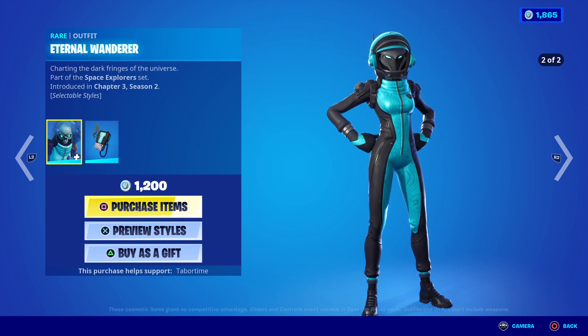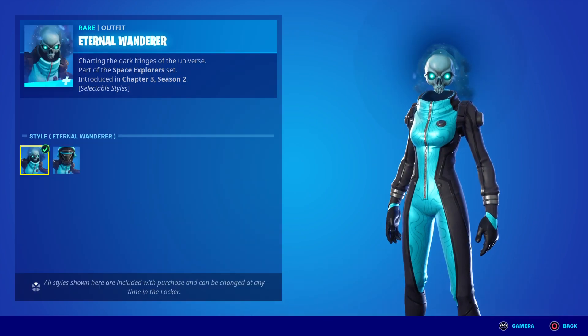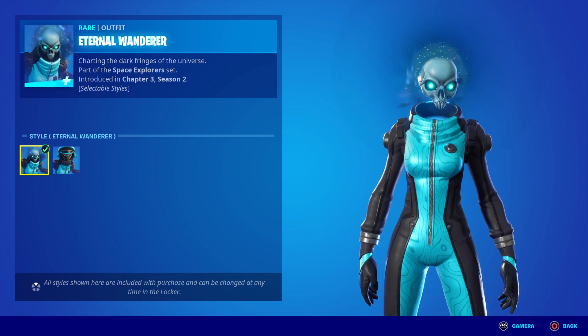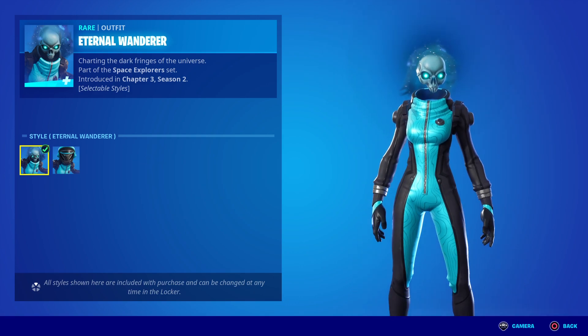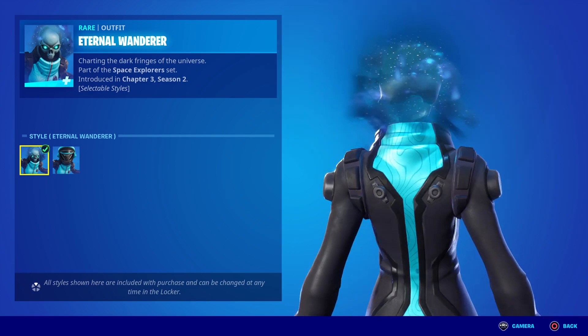Aloha and welcome back, this is Kai Blue Katana, and today we're going to be reviewing the new Eternal Wanderer set charting the dark fringes of the universe. I'm actually really stoked on this skin — I love anything that's got blue, but I didn't notice in the leaks that it's actually got this swirly blue effect on her outfit. I'm not sure if the last skin had that, but this is really cool, a lot cooler than I expected.